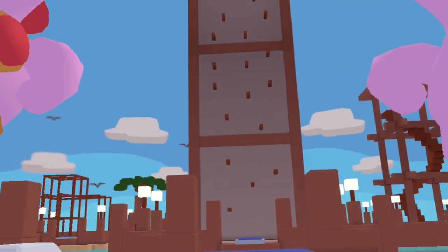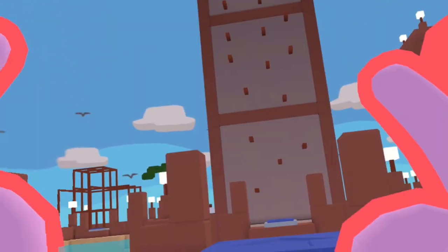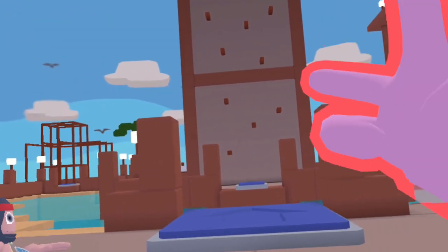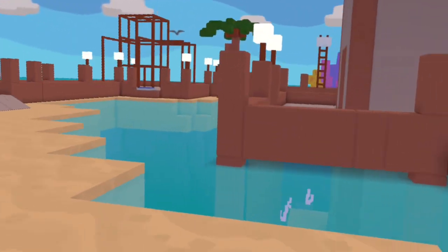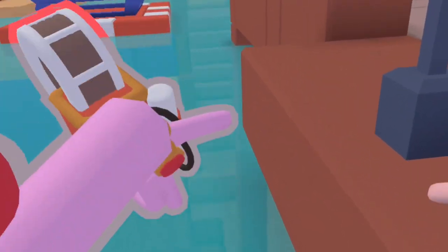To start off, we're going to go to the playground map and go to the left. You just want to go up the stairs until you reach the top. Once you're here, you'll see the chest in the far corner. For the second one, we're going to go to the back of the tallest tower. Once you're here, swim down until you find the crab.